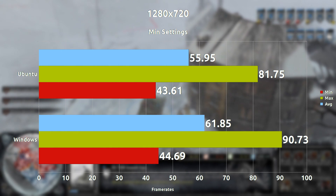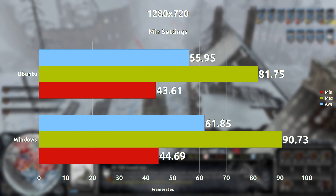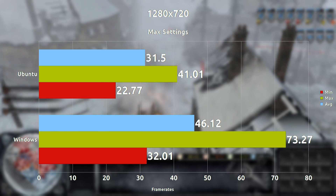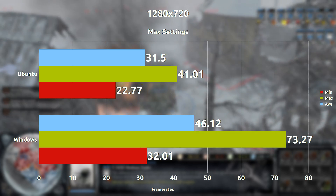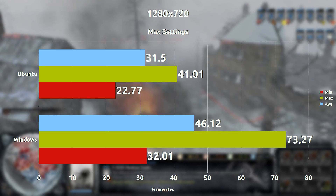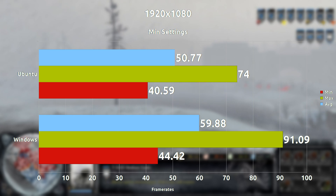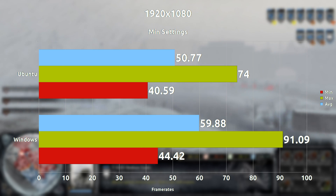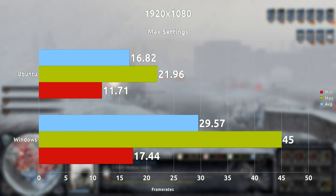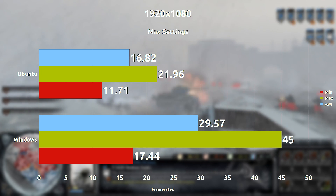Starting off at 1280x720p with minimum settings, we are seeing on average about a 5.9 frames per second difference, which is not a lot actually. When we max everything out at 720p, we start to see a bigger difference of about 14.62 frames per second on average. Cranking it up to 1080p minimum settings, we are seeing about a 9.11 frames per second difference. At maximum settings 1080p, we see a bigger difference with 12.75 frames per second difference on average.